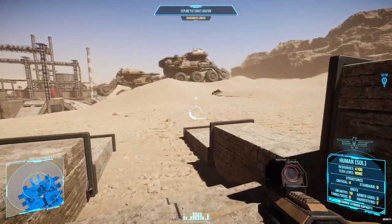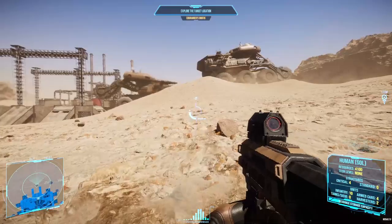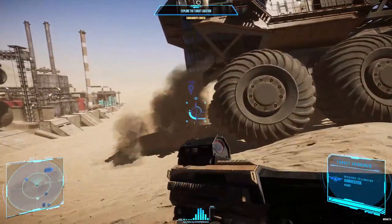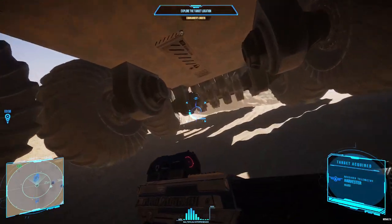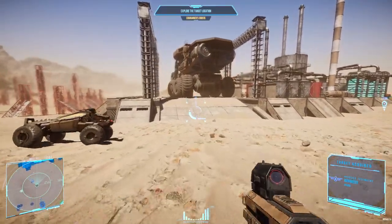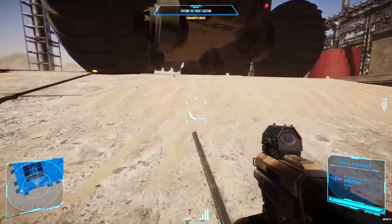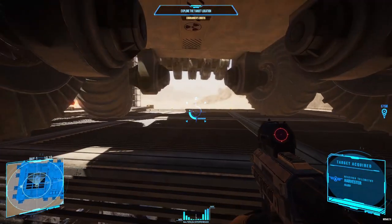So you've spawned in and all the quads have run off and you've got nothing to do. You could walk around as a rifleman or a scout, but the best thing you can do for your team is to get your commander to have one of the harvesters chill out so you can hop in. The AI for these things is better but still broken, so you being in control of the harvester will enhance and speed up your commander's economy, which means you're getting tanks faster. This is the best thing you can do early game as an infantryman.